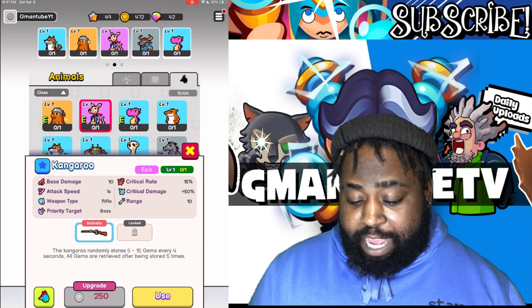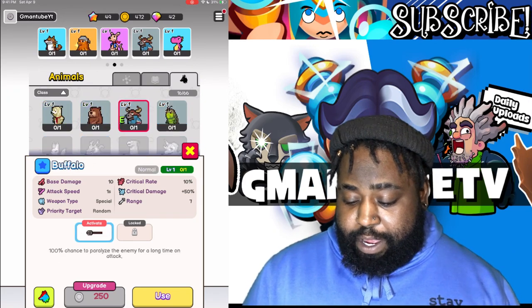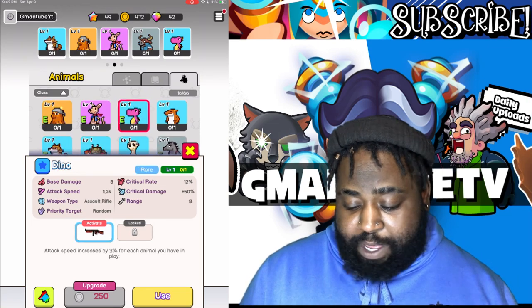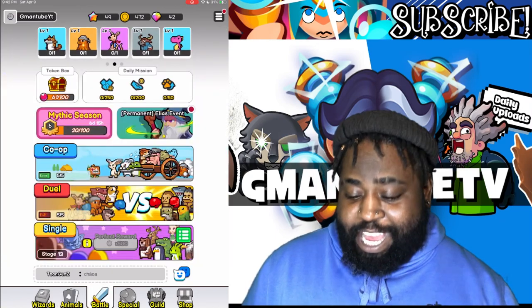It also deals some area damage. Kangaroo is kind of like vampire. Buffalo is kind of like bomb. And then Dino is just another decent attacker for some nice attack speed.